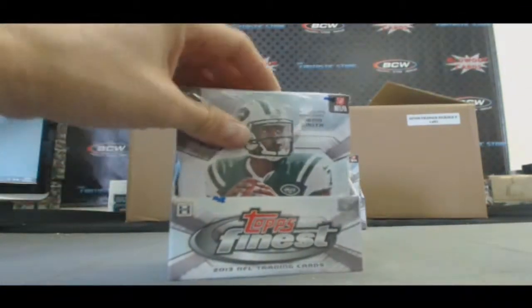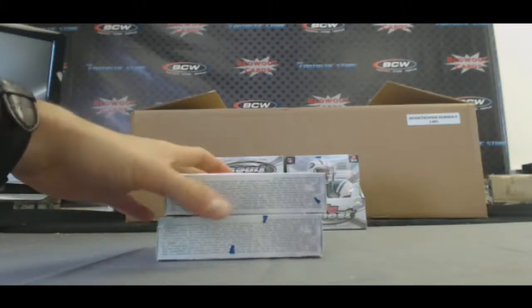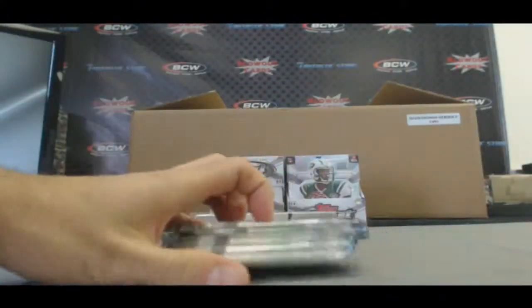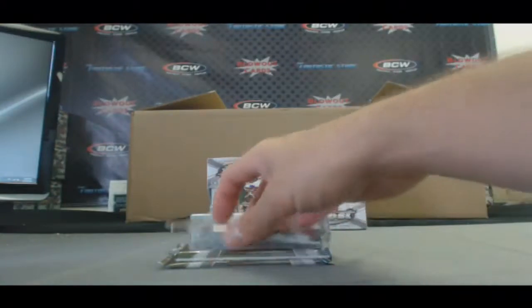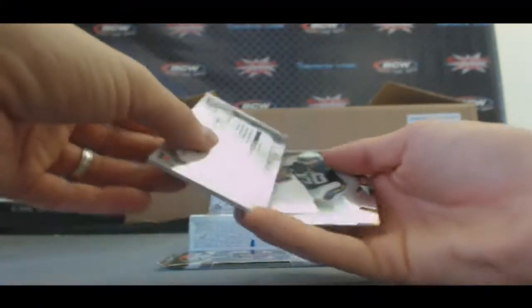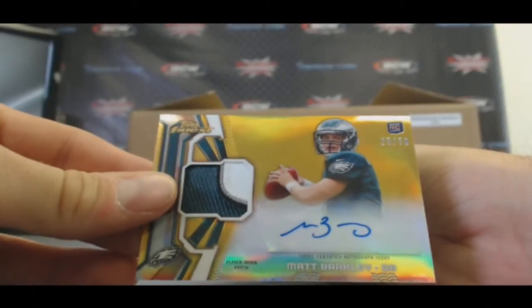Box 3. Kenyon Barner Gold Refractor 27 of 75. Refractor Terrence Williams. Patch coming up — it's gold, it's four color — and it is Matt Barkley. Very nice, 25 of 50. Very nice hit right there.